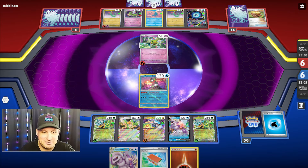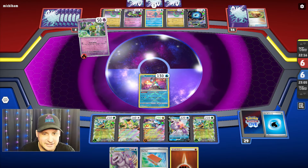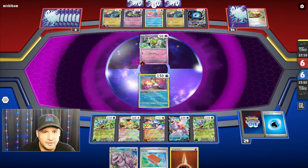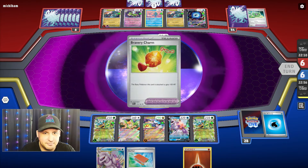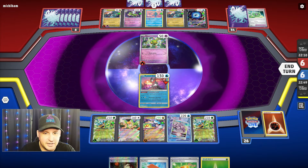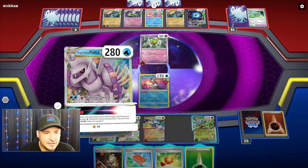We'll V-Star the Palkia and leave that so we can consistently hit it, because they're gonna have to two-shot that. By that time I'm gonna have so much energy here it's going to be completely ridiculous. Maybe we can find the Boss or even a Counter Catcher to try to get rid of this Drakloak — if we can Boss up this Drakloak we've got them.